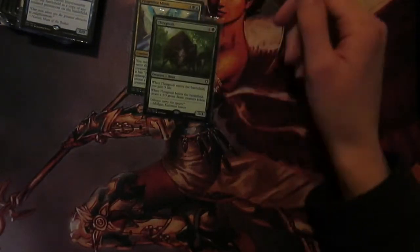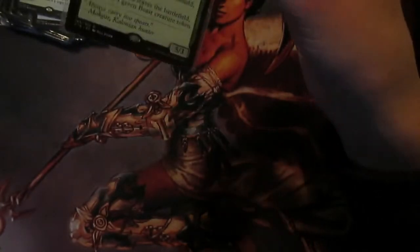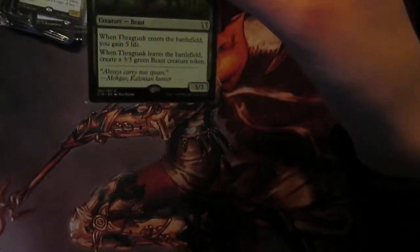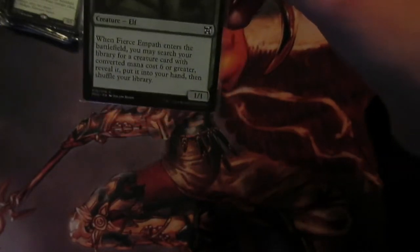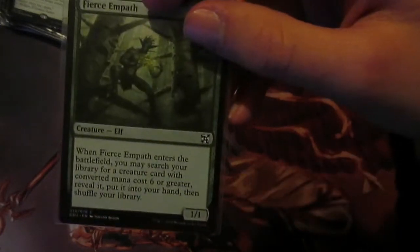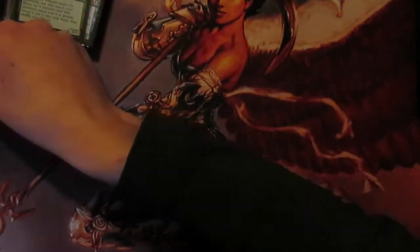So let's say you copied Thragtusk - you get Thragtusk every single upkeep. Next up we do have Thragtusk itself: when it enters you gain five life and when it leaves you make a 3/3. So when you flick this you're going to gain five life and you're going to make a beast token, which is incredibly powerful. This Empath: when it enters you get a creature of CMC six or greater and put it into your hand and shuffle your library. You can get finishers with this, you can get recursion with this - it's just a very flexible card that allows us to get cards we need in the right situation.